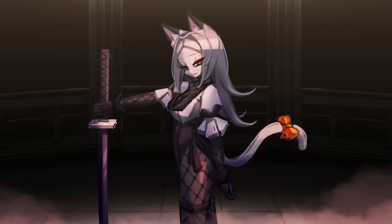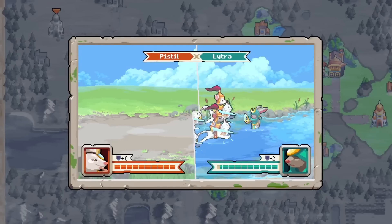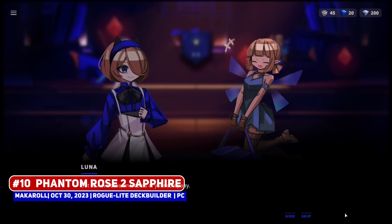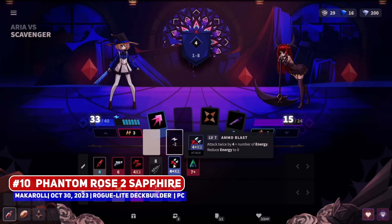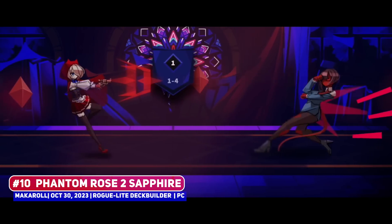Hello Unigame fans, we are into the homestretch in the last quarter of the year, where surprisingly there are still more great games to come. So let's begin with Phantom Rose 2 Sapphire, a super stylish anime roguelite deck builder, but where it's different from your Slay the Spire clones.